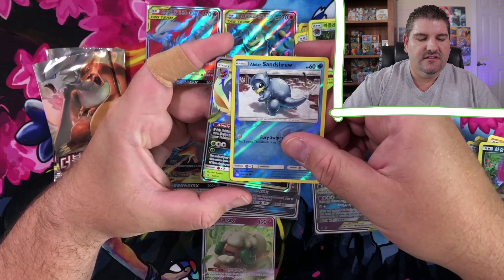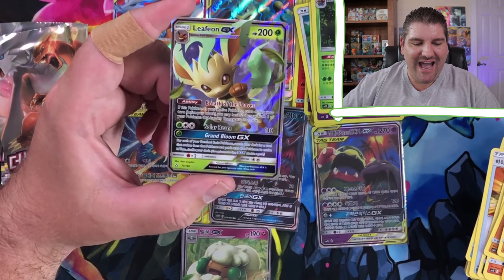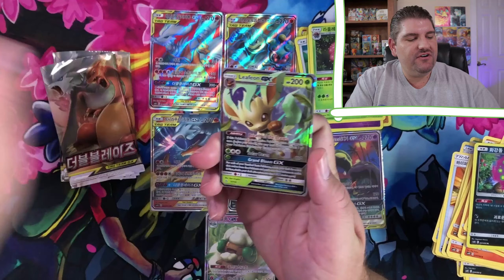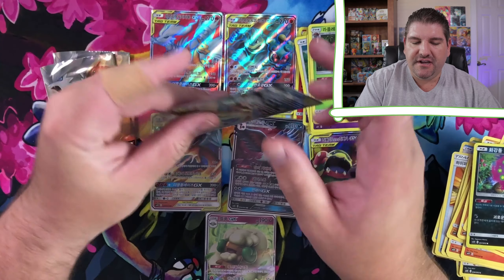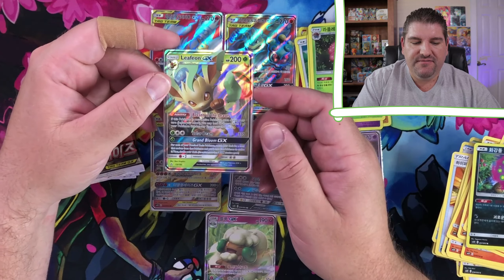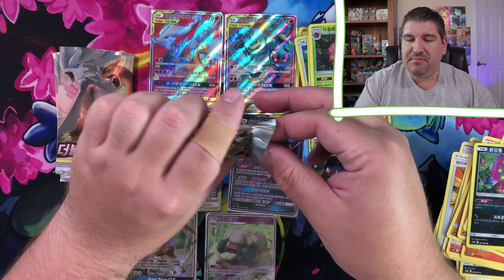Wait a minute, wait a minute. We got a Leafeon GX out of that pack! We finally pull a GX out of those Ultra Prism packs. They've been tough, they've been very tough. But we finally go ahead and pull a Leafeon Ultra Rare out of that. Definitely very happy with that. This has been a very nice opening.